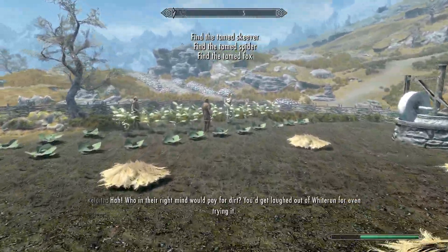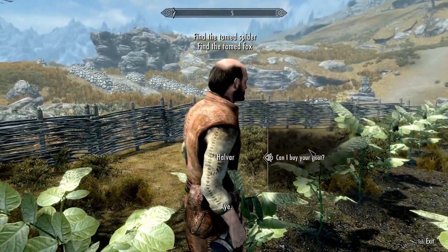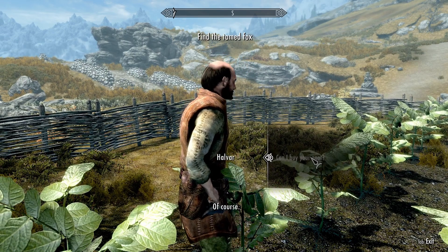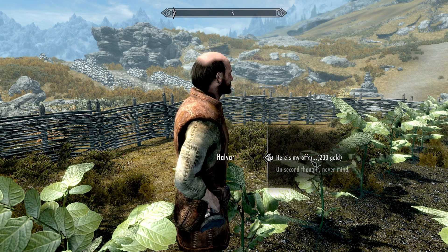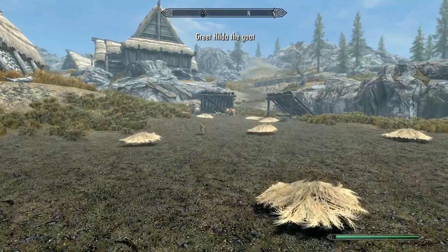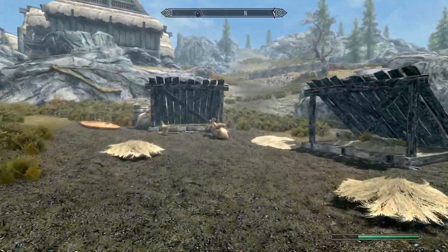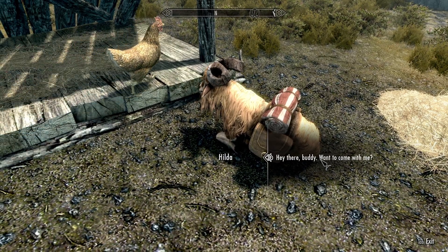So who do I need to speak to about Hilda? Is it you? Name's Ennis — no, not Ennis. Alvar? Can I buy your goat? Of course. Excellent, only 200 gold — that's a steal. For that price? Sure. Lovely. And now we have ourselves a goat. Hi there, Hilda.